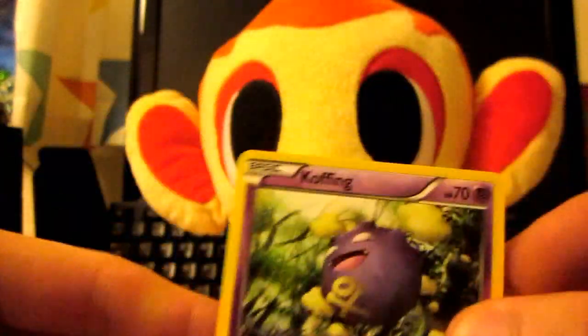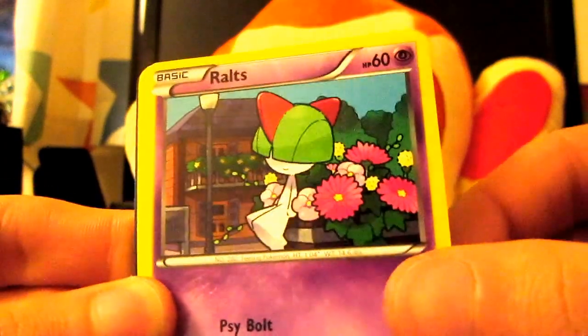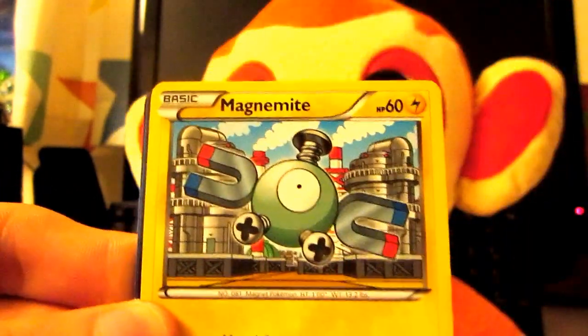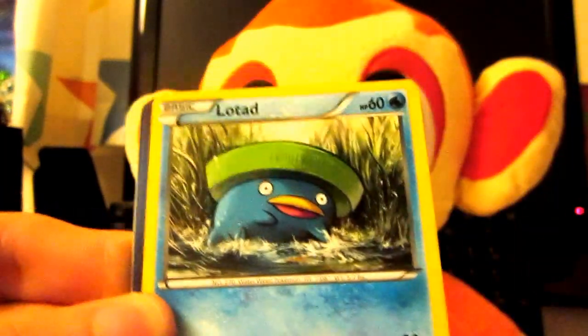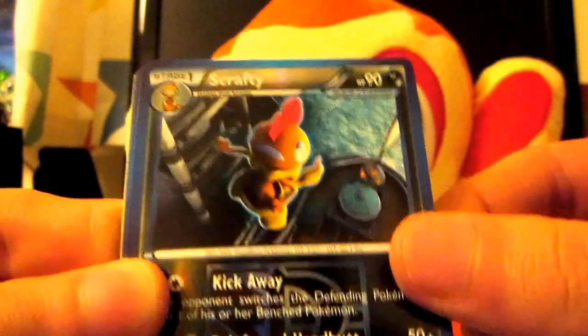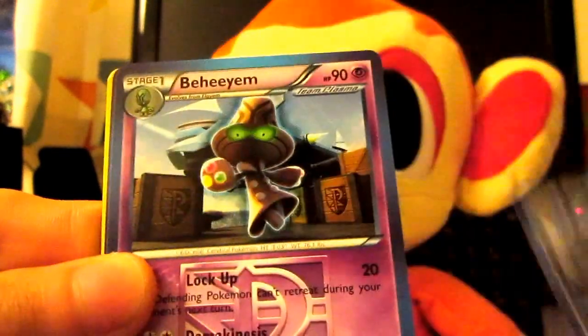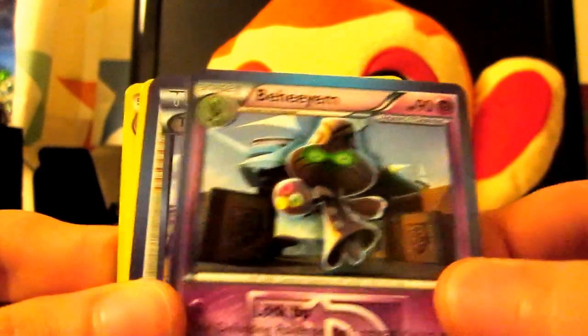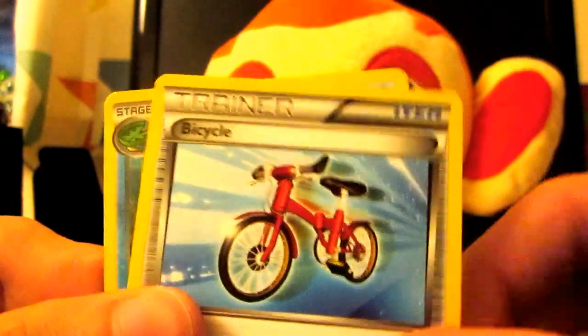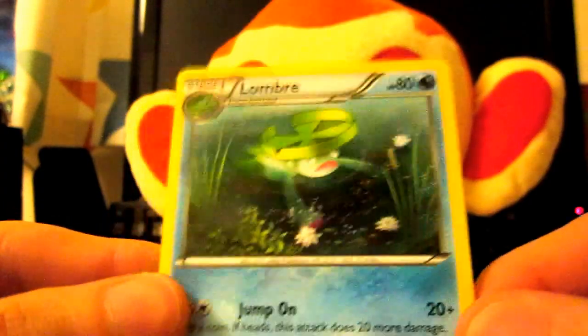There we go. So, we have a Coffin, Rots — I really like Rots, it's a great card — Trollish, a Magnemite, Lotard. The Reverse is a Scrafty, and nice, that's a Team Plasma card. And the Rare is a Behem. Nice. I think I've got this card, so if you guys want it, PM me. Team Plasma Grunt. Bicycle. And a Lombre, which is pretty nice too.